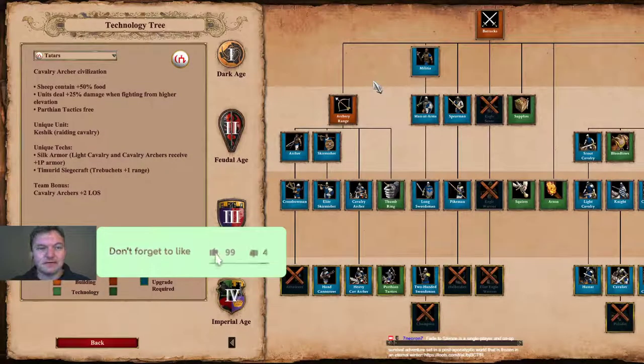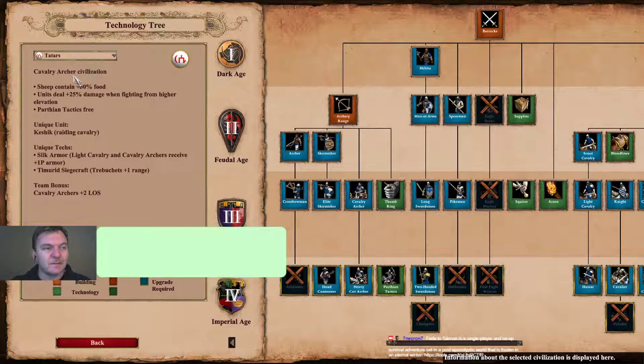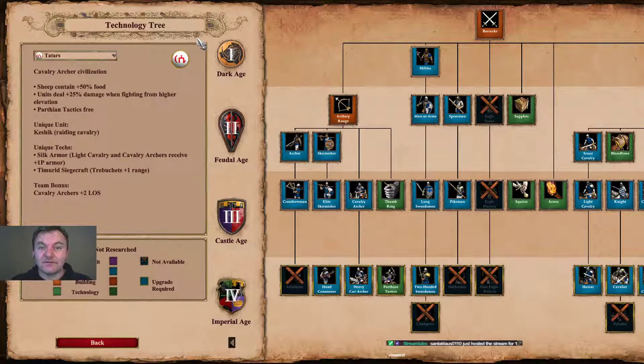For this guide we will be going through the Tartars, which is one of the four new civilizations in Definitive Edition. Let's have a look at the civilization bonuses for the Tartars. They are classified as a cavalry archer civilization.